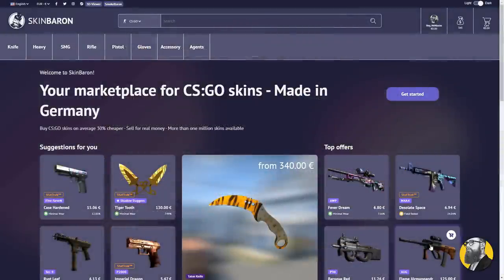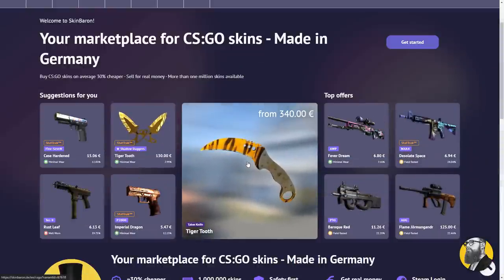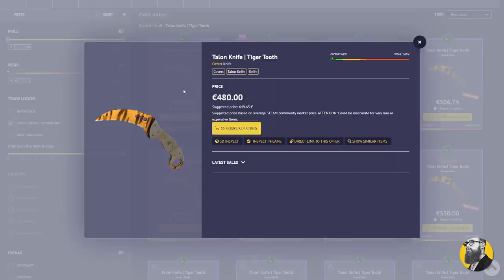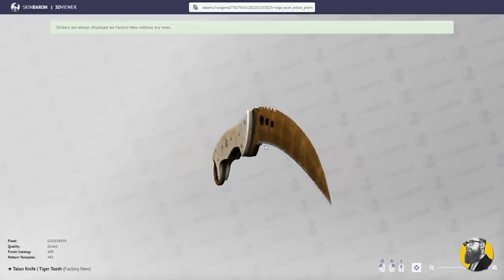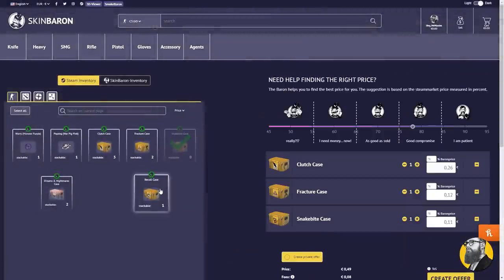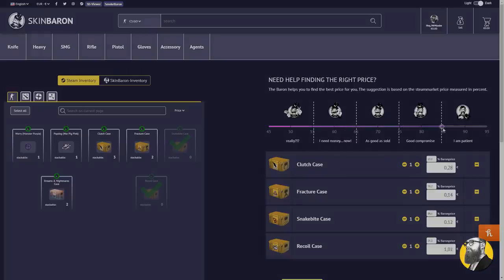Before that, we have Skin Baron — your marketplace for CSGO skins made in Germany. Here you can pay an average 30% less for CSGO skins than on the community marketplace. You can sell skins for real money which you can withdraw through regular bank transfer. There's more than a million skins to choose from, including a 360 3D viewer to give you a detailed look, and a handy filter system to find the skins you need. Selling skins is super easy — click and adjust the fees, which even includes a little guideline. Check the link down below to visit Skin Baron, my sponsor for this video.